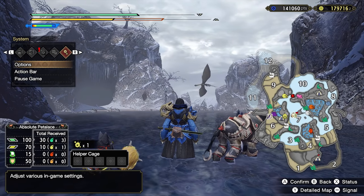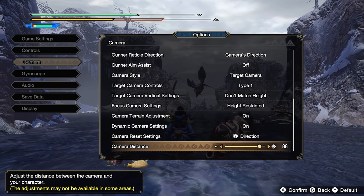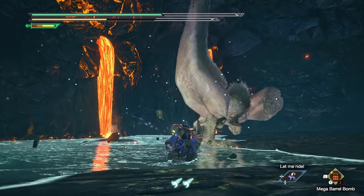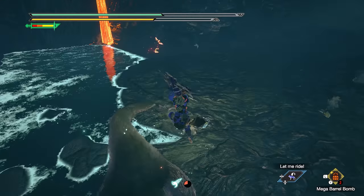And last for this section, I recommend going into the camera settings and changing the camera distance to anything above 50. This will increase your field of view and will make it much easier to keep even the taller monsters fully in frame when you're fighting them. But if you prefer only seeing full screen monster thighs during a fight, keep it set to zero.